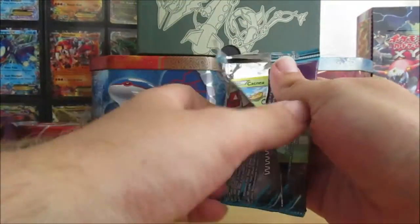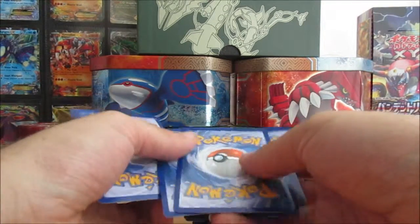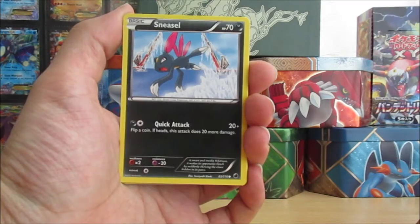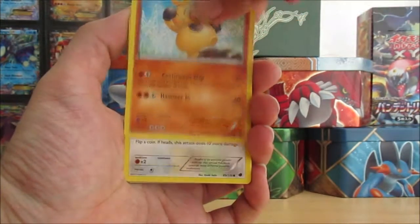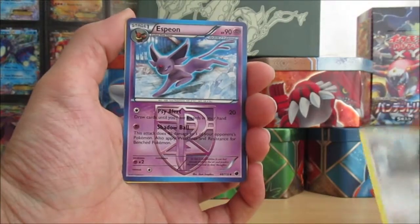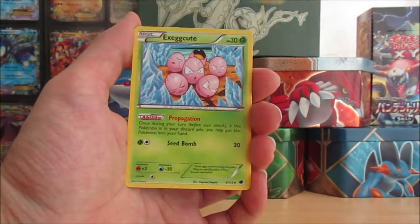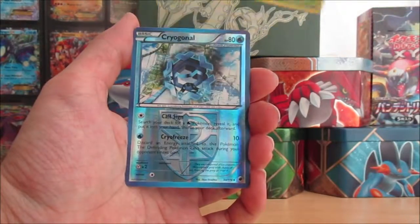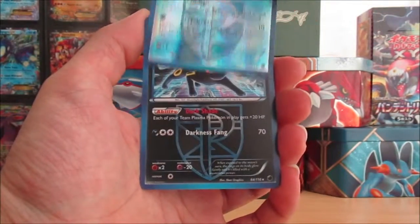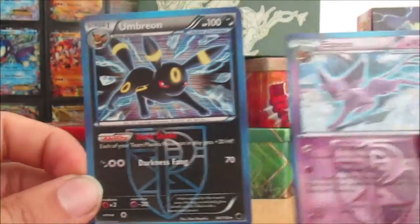So this one's the Plasma Freeze — this is the first time I've opened a pack of Plasma Freeze. We start with Cacnea, Sneasel, Makuhita, Eevee, Starley, a Team Plasma Espeon — very nice — Seedra, Exeggcute, a Reverse Holo Cryogonal, very shiny, and the rare in this pack is a Team Plasma Umbreon. So we've got both Umbreon and Espeon in this one. That's a Holo card. Nice first pack.